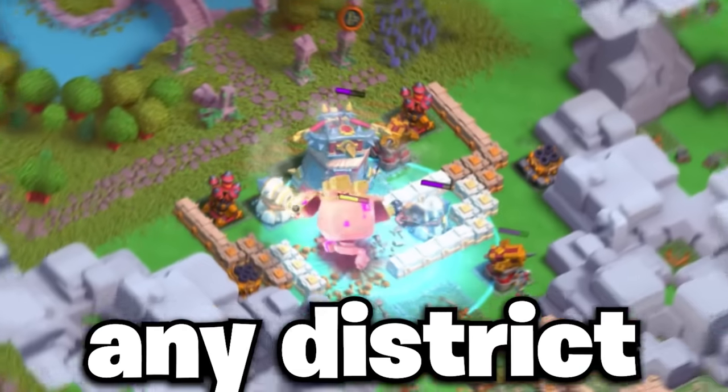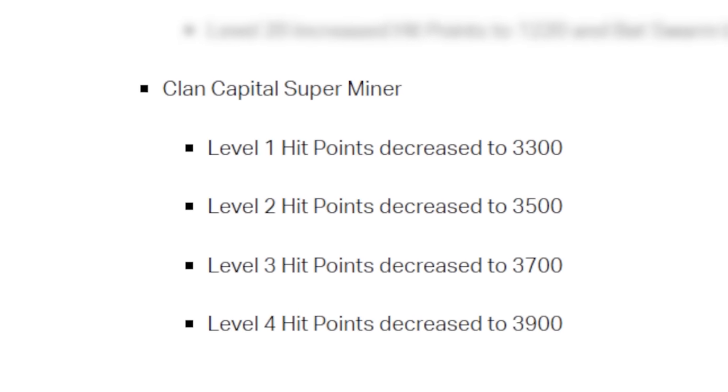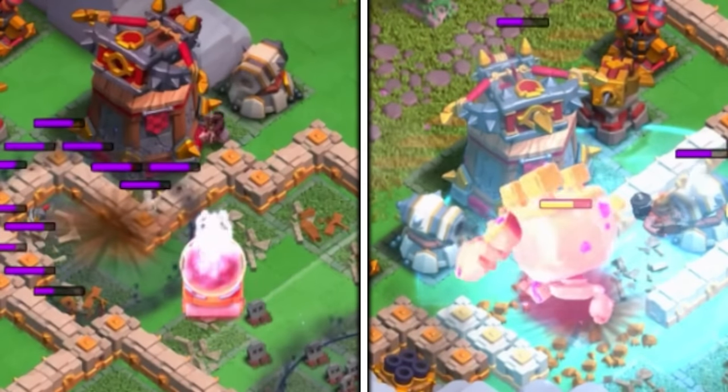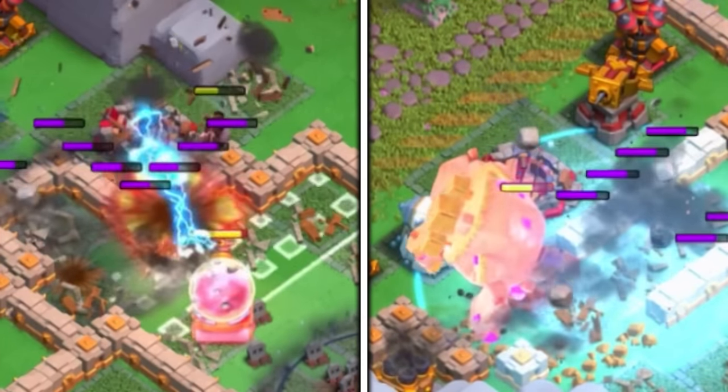This is the best way to 3-star any district in just 2 attacks. Ever since the Super Miners received their second nerf, they really haven't been as good as they once were, especially if you're starting to see more maxed out designs. But Golem and Sparky have been very dominant against both rushed and maxed bases, so let's break down how you can use these versus different types of districts.